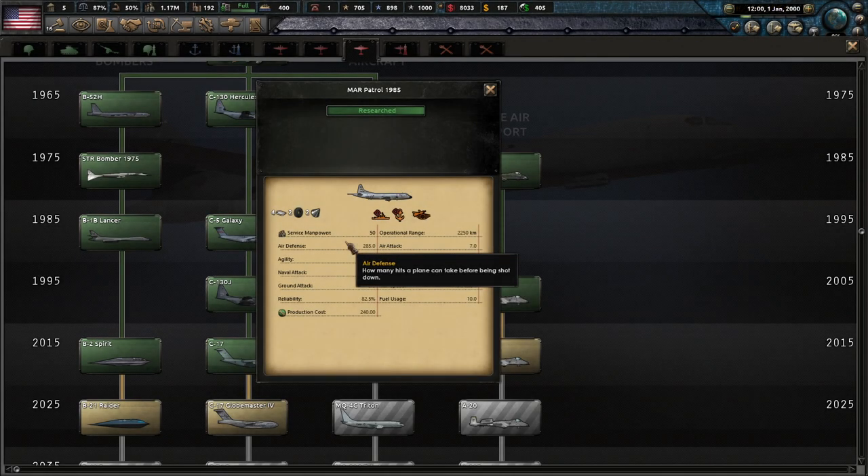Lastly, it is important to note that the best way to deal with the massive amount of subs the AI will be putting out is to build maritime patrol craft, which are naval bombers. These are incredibly effective at killing ships, especially submarines, so make sure to use them if you plan to go to war with naval power countries.